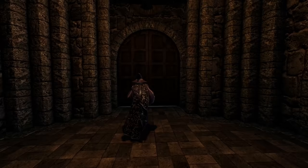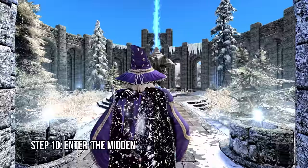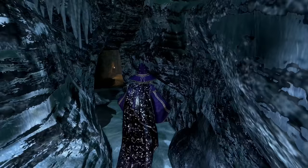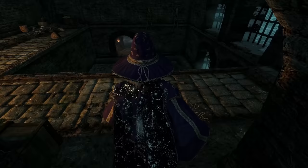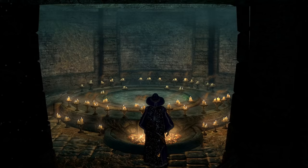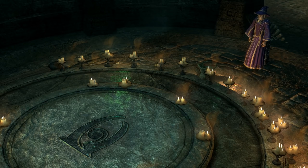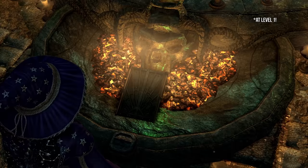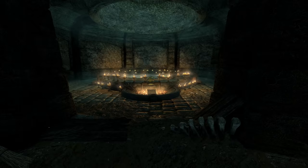With the Sigil Stone, leave the Hall of Elements and enter the Midden. Proceed through the dungeon to uncover a mysterious circular platform — this is the Atronach Forge, and here we will create our Daedric Armor and weapons. First, place the Sigil Stone by activating the pedestal.